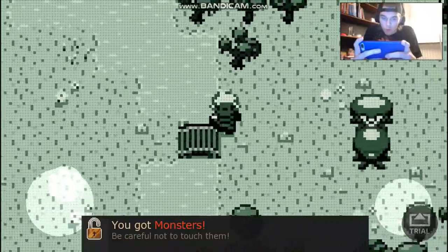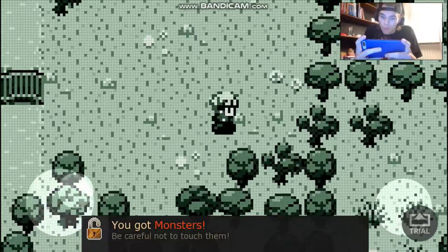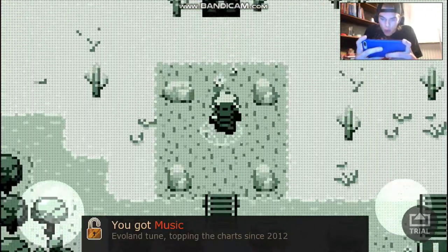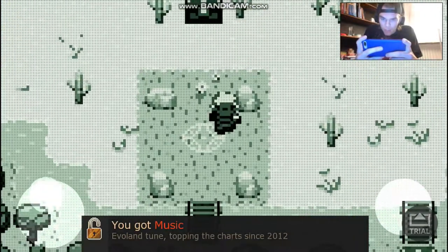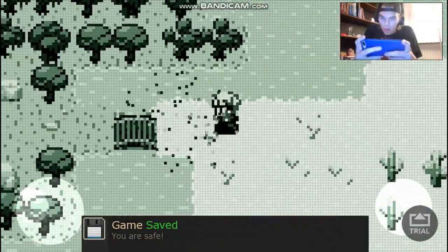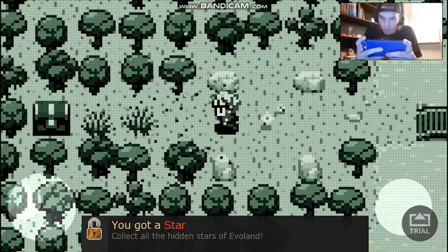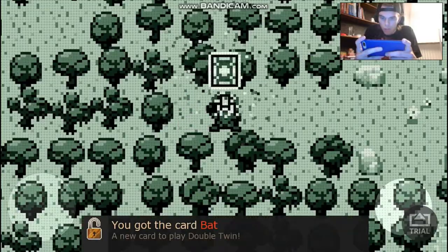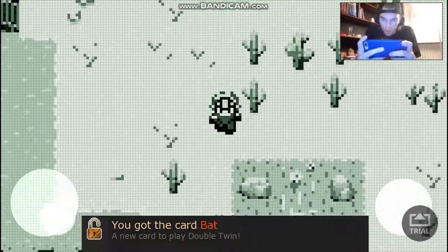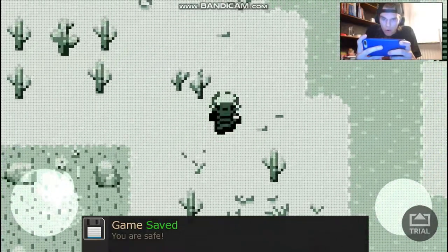Now there are monsters — this is not good. If you die you have to start over from the very beginning of the level, so I must find a save point. I think this is a save point — let's go there. The game is now saved. You got a card bat — I'm not sure what that means but I think it lets you spawn bats. I'll save so I don't lose it.